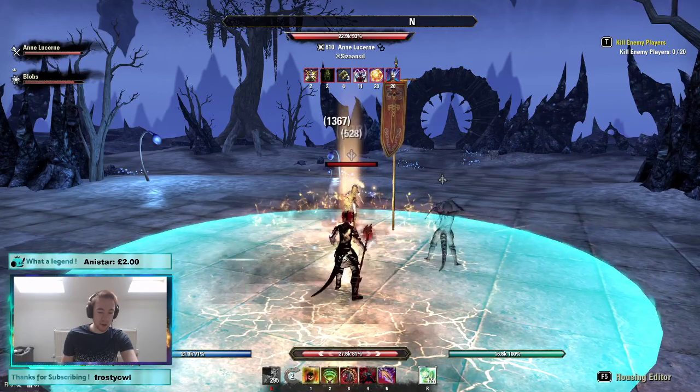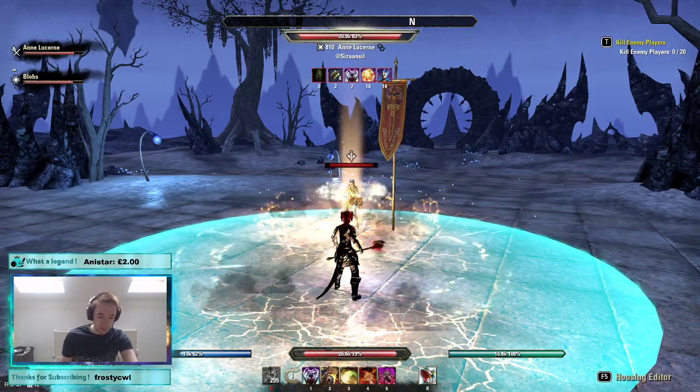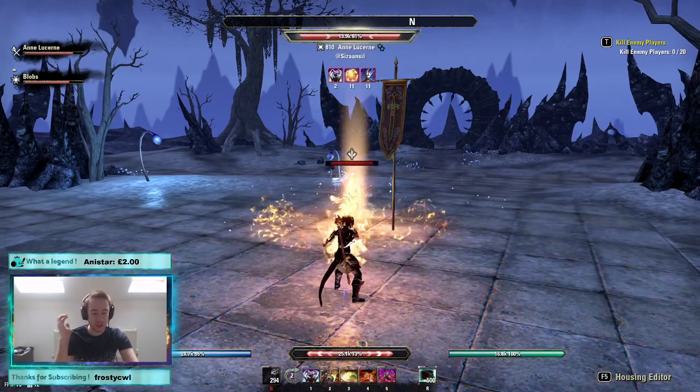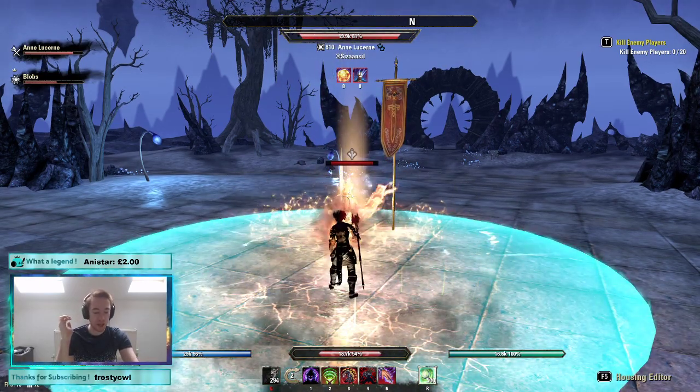He's on a pure PvE DPS build with Zaan and we're doing just fine. We put entropy up to get the major sorcery buff on our spell damage — heals even more. No hands at this point just to show you — the healing on this build is really enormous, and worst comes to worst we've got our ultimate as a backup.